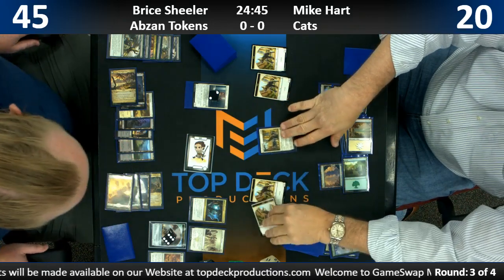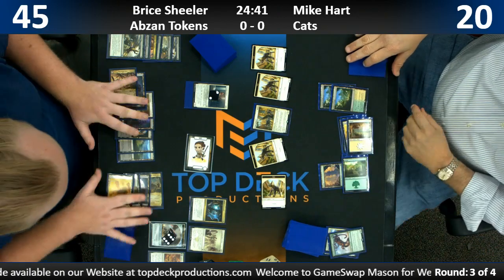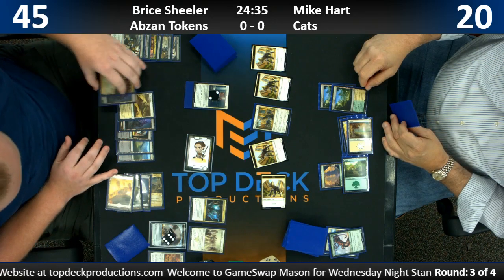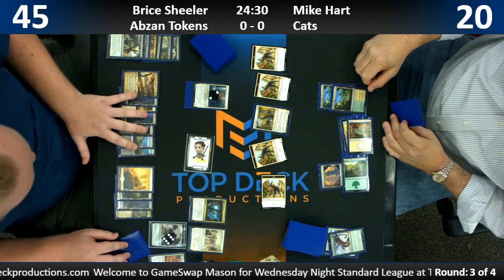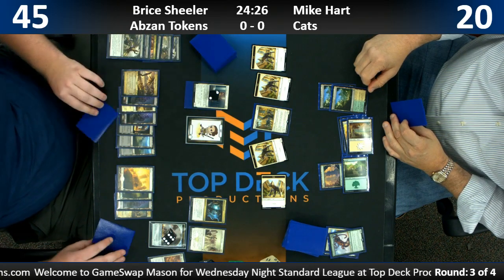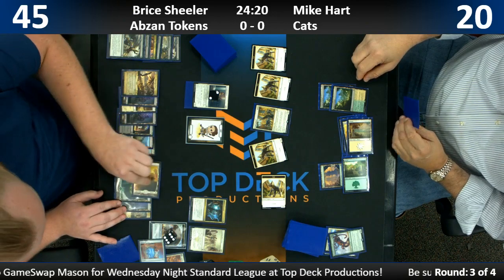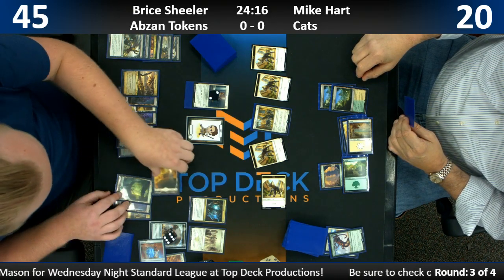Apparently Bryce is at 45. Yeah, he's at plenty. That is a Fatal Push in hand. I don't actually like how we blocked on the Serpa Pard because we have a Fatal Push that can only kill tokens on this board. So why didn't we just trade with one of the cat tokens and then push the Serpa Pard? It was a Renegade Map — the blue threw me off.